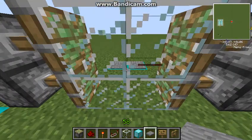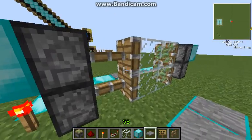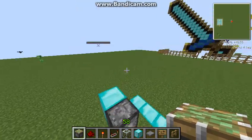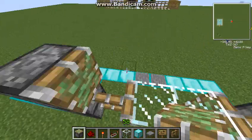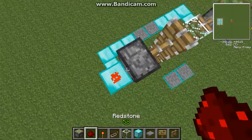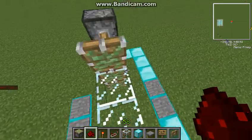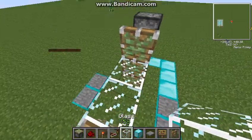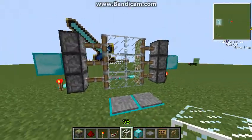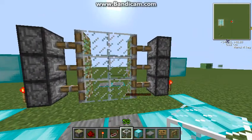Put two pressure plates here - step on it, it opens. Put two pressure plates on the other side too, they should open and close. And that's pretty much it. If you want to expand it, just put one more block higher - that's the max it goes up. Put another block there, put another piston there, and on top of that just put redstone, a block, and that's pretty much it.